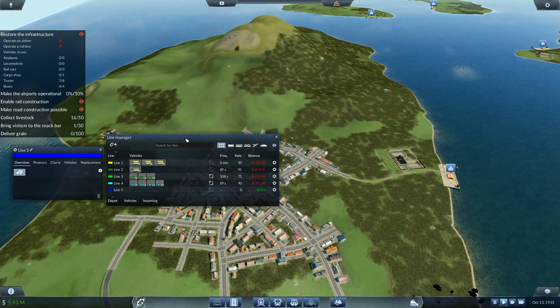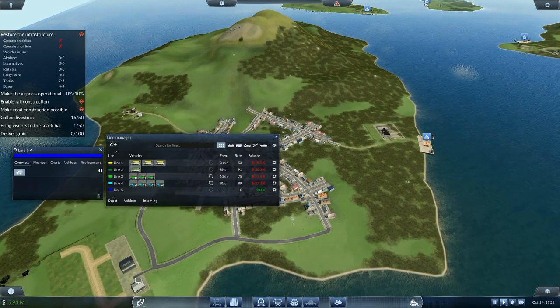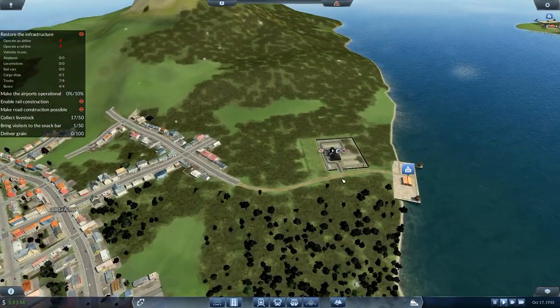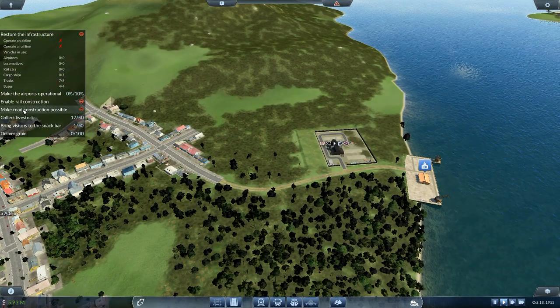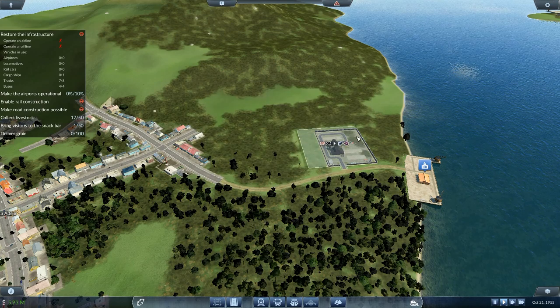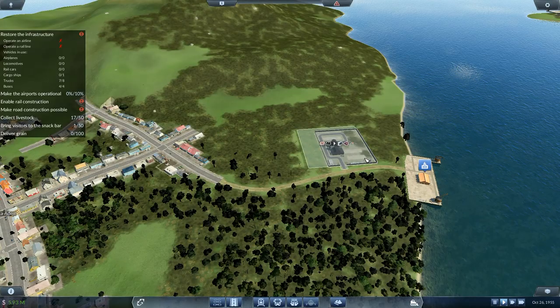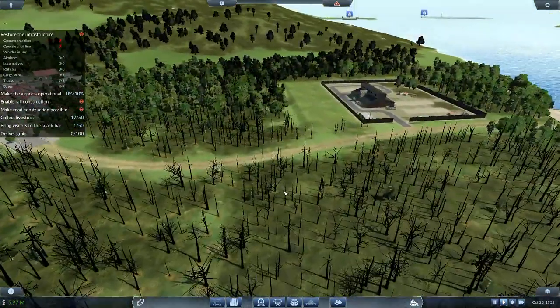There's little point in setting anything up yet because I need to get the depots. That's the steel one right there — that enables rail construction, makes road construction possible. I need slag, which means I've got to start this one up first. This road one down here is needed so that I can get the slag production going.